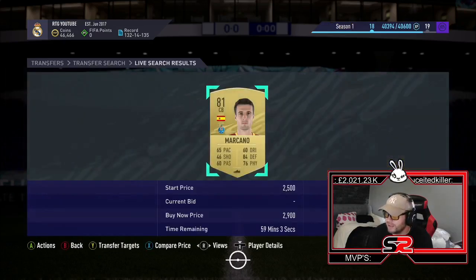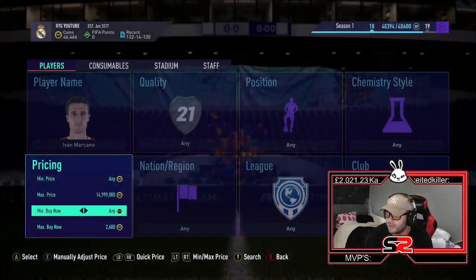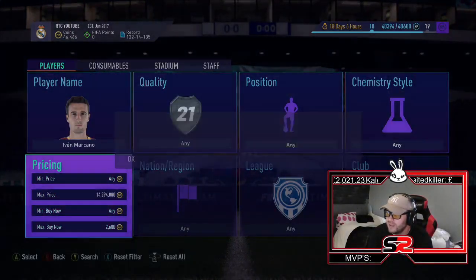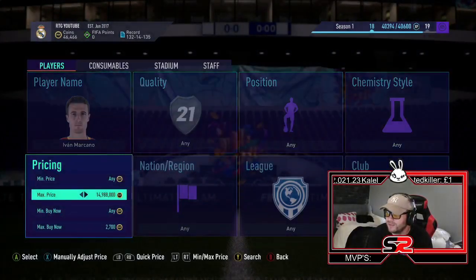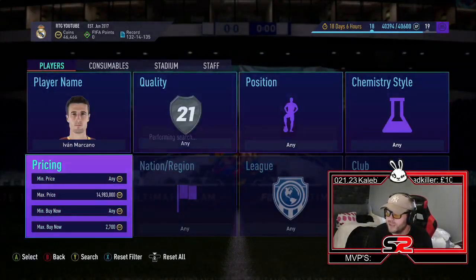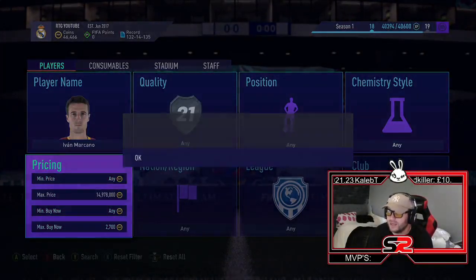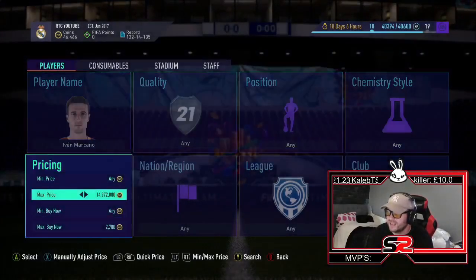I'm going to go up to 7 minutes on that listing. With the sniping filter, let's have a look what we can pick up. I'm going to go 2.6 — I mean, 2.7 is still going to make you money. Let's go 2.7 as well and see if we can pick one of these up. If you pick one of these up for 400 to 450 coins, you're actually making nearly 2.5k profit on just the one card. That is insane.